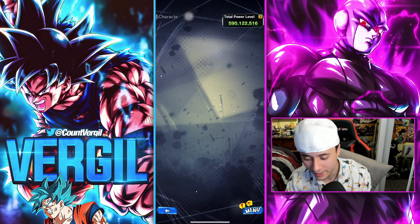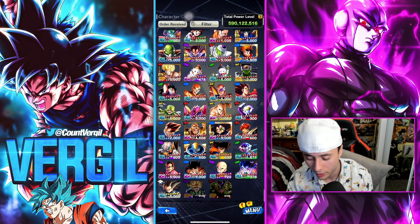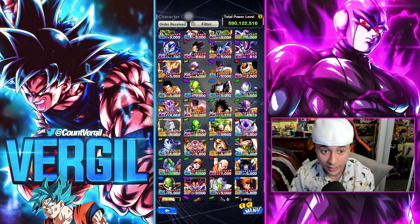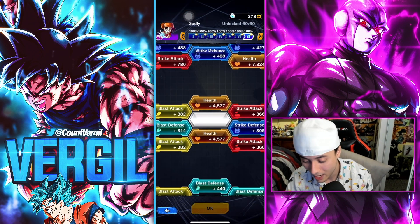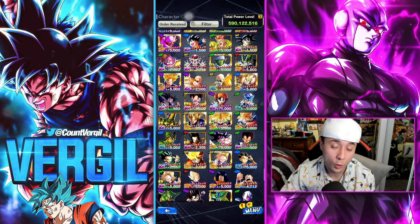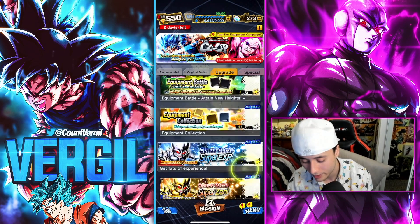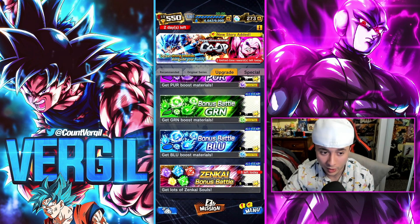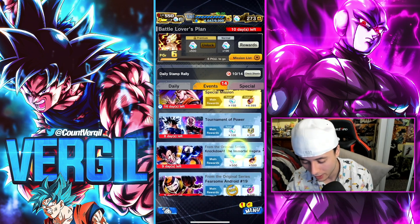Soul boosting is another fantastic method. Basically go to any unit you haven't fully soul boosted and completely soul boost them. I've already capped out on this personally, but when the game was fresh I farmed multiple multis just doing this method. Go collect souls, use the upgrade stations to get extra souls, then soul boost units. It's the same principle as equipment rolling — you're continuously knocking out Z missions that give you tens and tens of chrono crystals that stack up into multis.